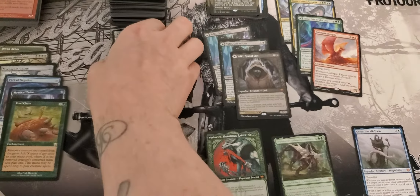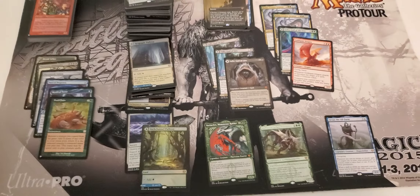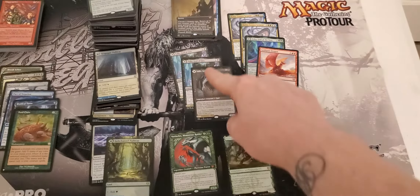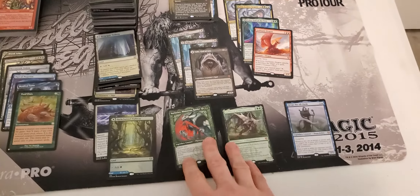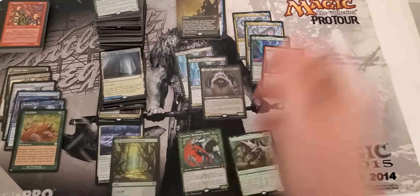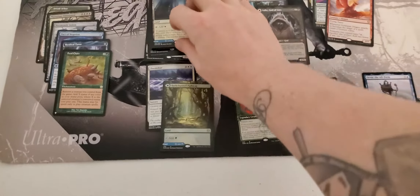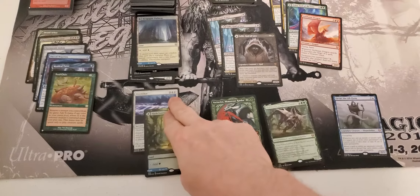Down here we have our foils. We had a lot of foil rares. Amazingly enough, we got no foil Mythics, which is really sad. But with the Mythic count we got over here, I'm pretty sure these are probably taking those Mythic slots that used to be foil.